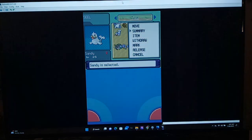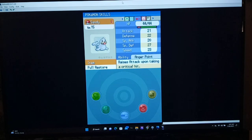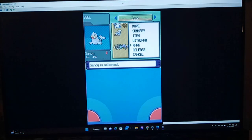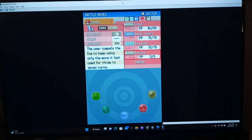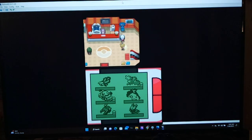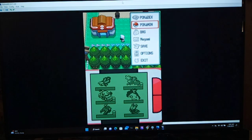Oh, it's holding a Full Restore - that's helpful. Anger Point - this is normally Vespiquen's ability, it's actually a pretty good one. Anger Point will raise your attack to the max if you take a crit. That's pretty interesting. Seel isn't normally the best as far as physical attacks go, but if you raise your attack stat to the max, what does it really matter? It doesn't have any physical attacks right now. I'll definitely think about that between episodes.